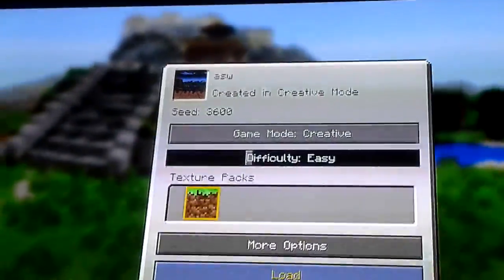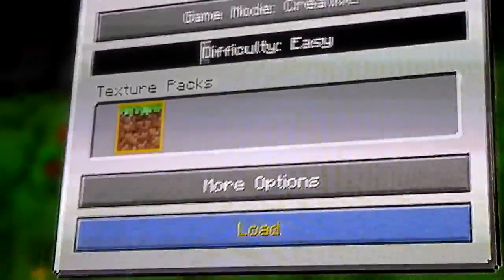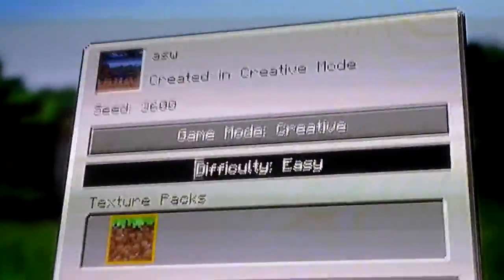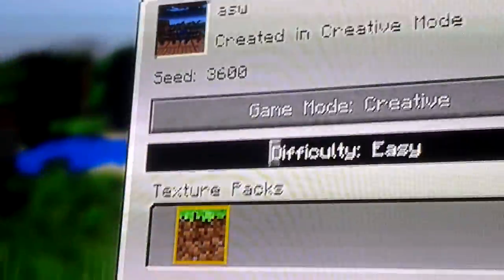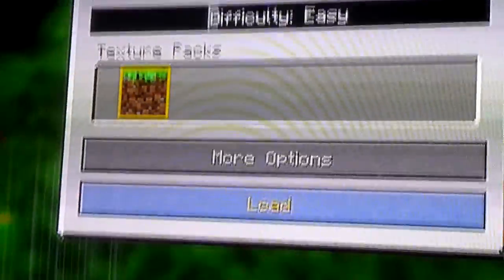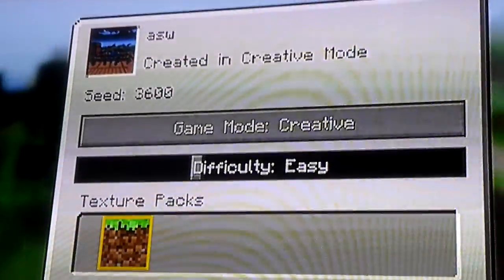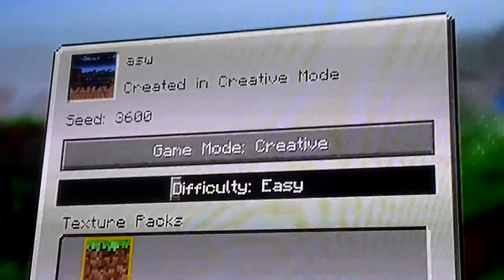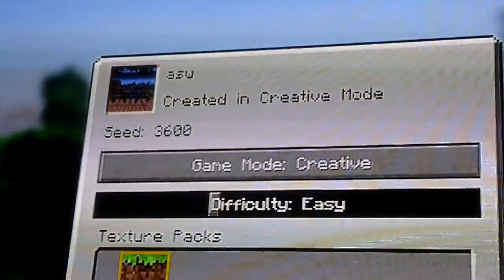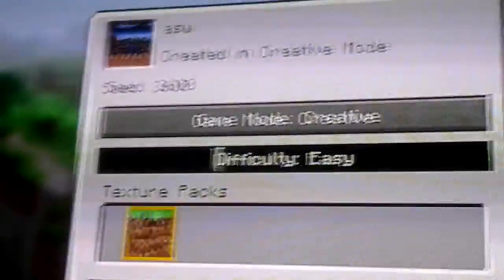Welcome back — here is the other Hunger Games map. This is my only map of fun games. Remember the seed is 600, and please stay in survival mode. Some of the rules are: no breaking blocks, some chests are in the water, have fun, grace period two minutes.